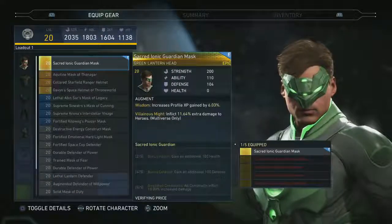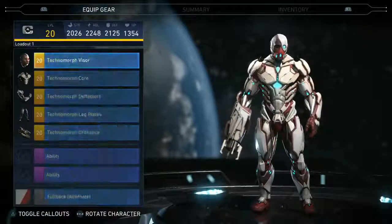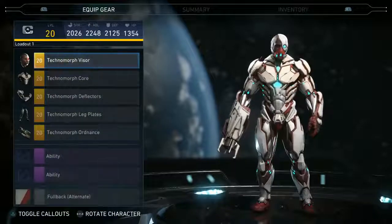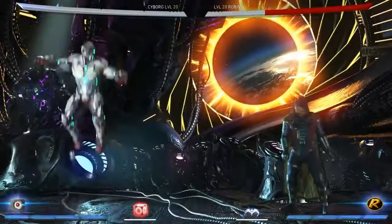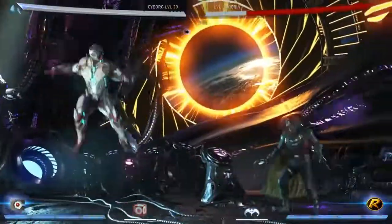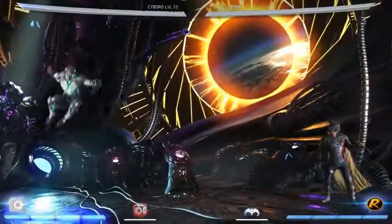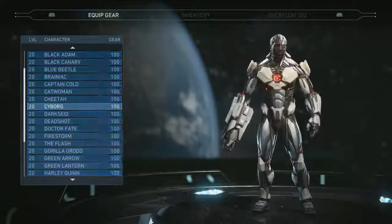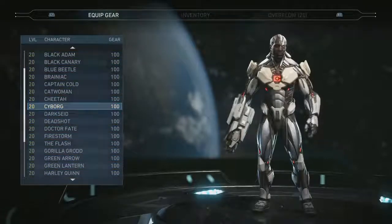Here's a Cyborg gear set. With this set equipped, the projectile he shoots is larger in size — bigger collision, harder to avoid, duck under, or jump over. Only if you have that set equipped will you have that ability, so you can really focus on using his keep-away tools to a much greater effect.